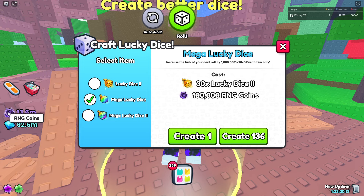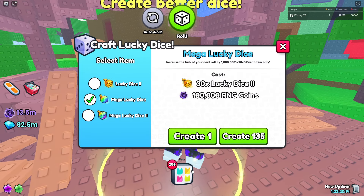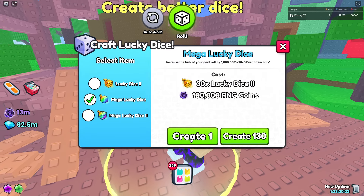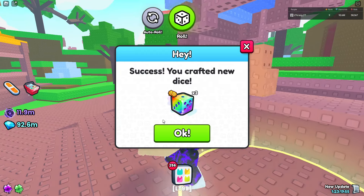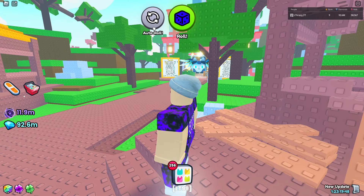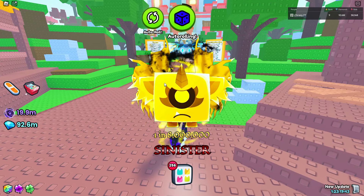I only have 13.6 million coins right now so we're not going to craft the big one, but I'm going to blow all these dice. We do need to craft up a couple of these, so let's go ahead. It's going to be pretty expensive - buy the three good dice, then go to items, go down to the bottom, pop all three, and let's get rolling. Come on - huge first try!